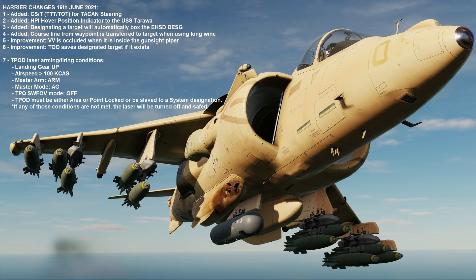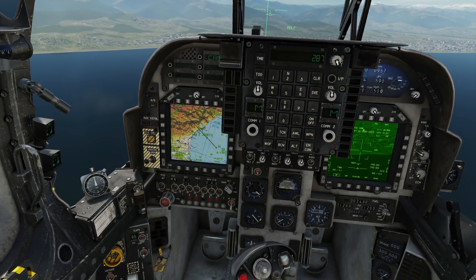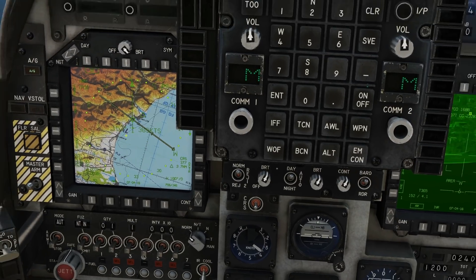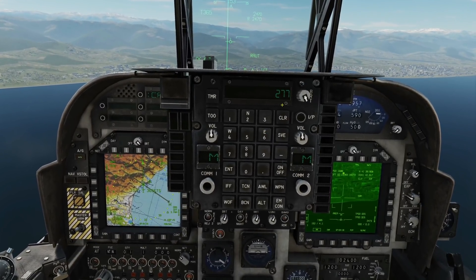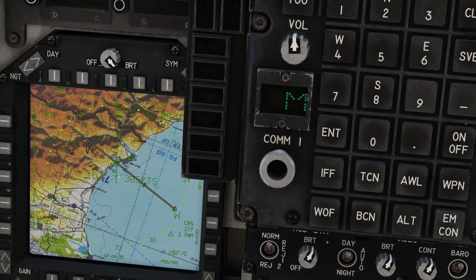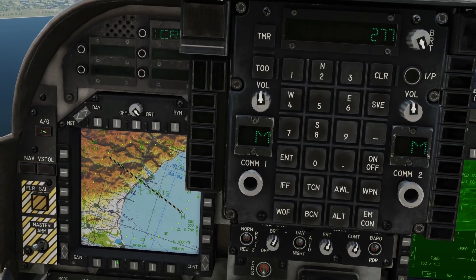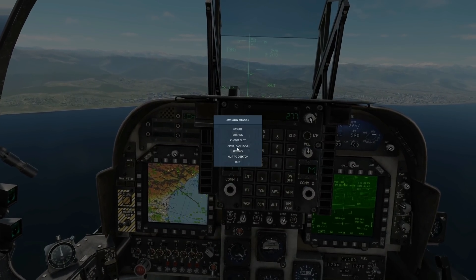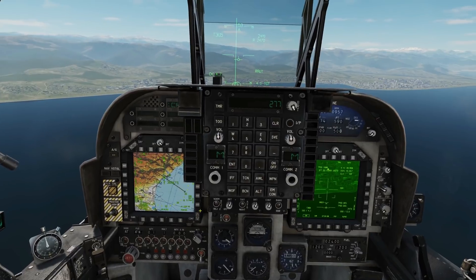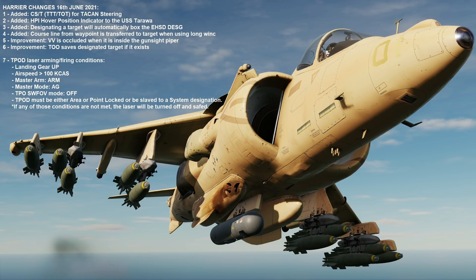Fourth change: course line from a waypoint is transferred to target when using a long waypoint increment button press. So you can create a course line attached to a navigation point — you press and hold on the EHSD, and you can see the line appear. You can also type in the bearing for the course line in the UFC. If the course line is attached to something other than the target, pressing and holding waypoint increment for a second or two will attach it to the target. I haven't fully confirmed that in-game, but that's what it means.